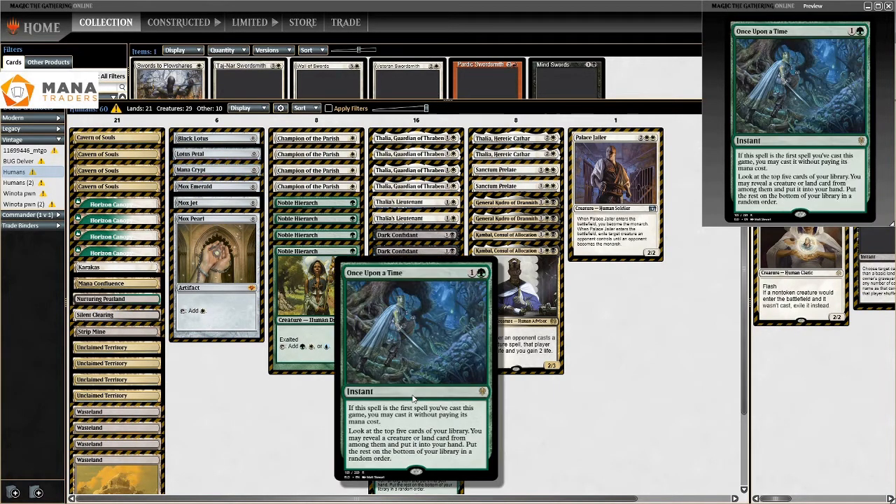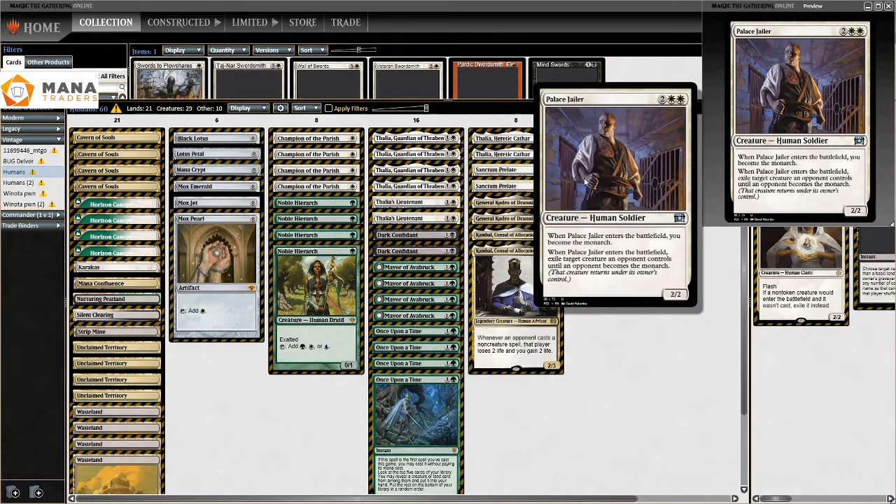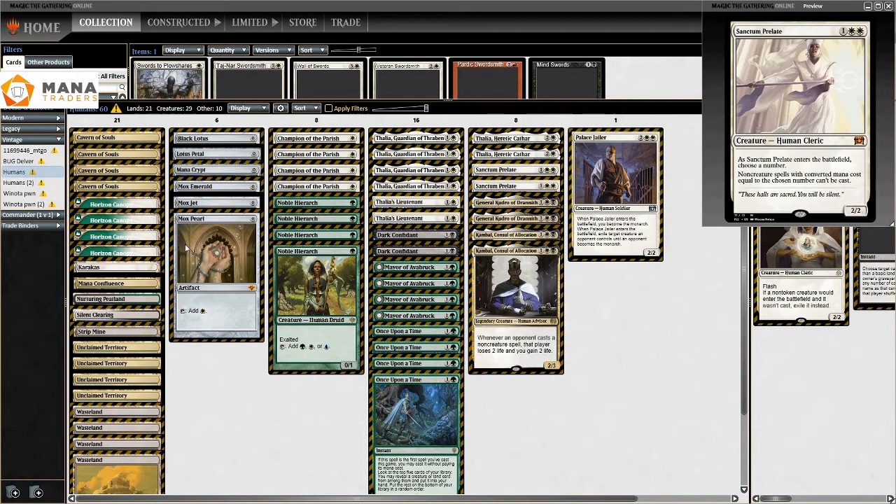If Once Upon a Time was legal in Modern, we'd definitely play it there. We also have Sanctum Prelate — when it enters the battlefield, you choose a number and no creature spells with converted mana cost equal to that number can be cast. It's basically a very powerful Chalice of the Void-type effect, and we have Palace Jailer which draws cards when attacking.